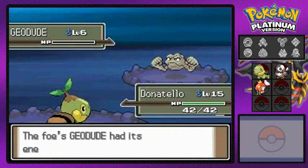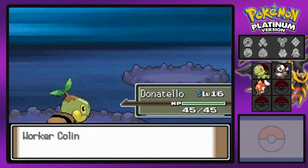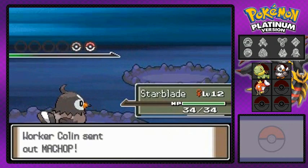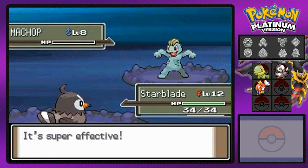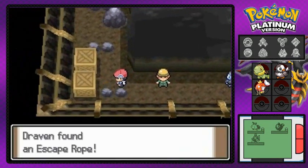Donatello the Turtwig is a huge challenge as a turtle — not fast at all. But Donatello grows to level 16, so it might be evolving soon. The opponent sends out a Machop, so I switch to Starblade with Wing Attack — and that takes it out! Forest nearly levels up too. I think that's all the battles now.